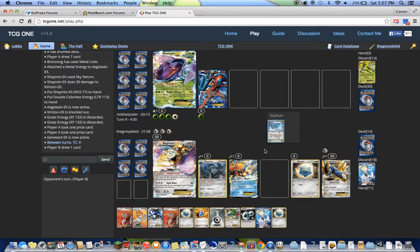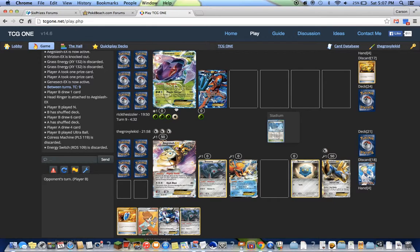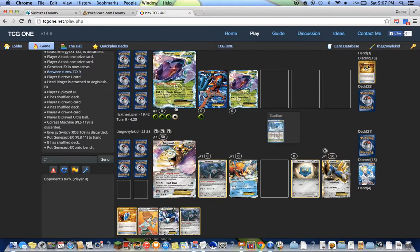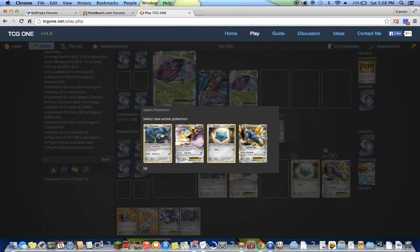Still no sign of that Bronzong. Oh crap — okay, but seeing as they have that Plasma Energy, they can't hit me because I've got Mighty Shield. Okay, the end — oh good, Bronzong! Phew. So now I can even Metal Link to Aegislash and start powering that up. But again with the Plasma Energy, Keldeo is probably going to bite it here. Yep, bye Keldeo — Megalocannon does 220 damage. I'll promote the Bronzong because it's got a Float Stone.